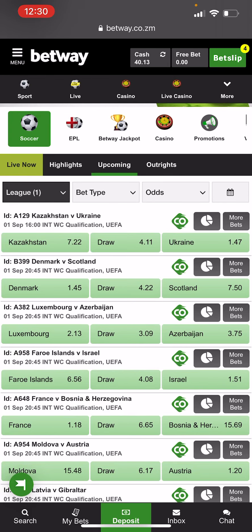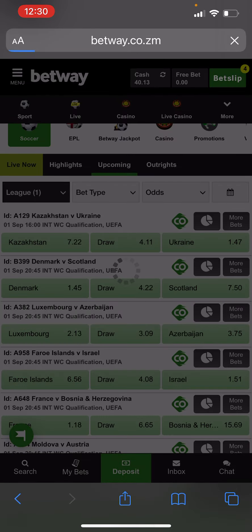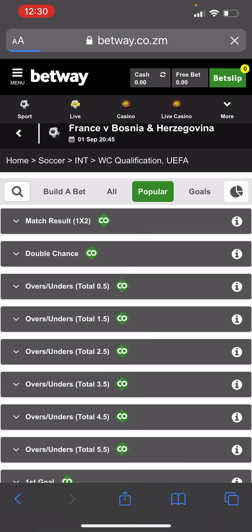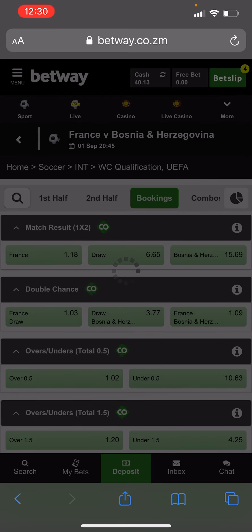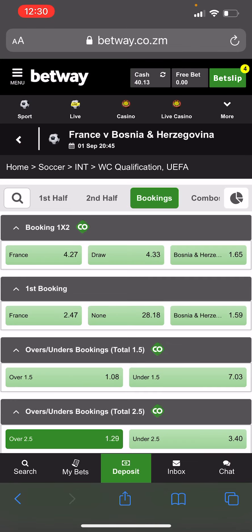Today I'm going to show you yellow card betting markets on Betway. What you see in front of you is the World Cup qualification matches. The easiest way to find the yellow card markets: once you select your game, swipe across to the right-hand side and you'll see 'Bookings.' Bookings is yellow cards — here you'll find a different range of options to select over or under.